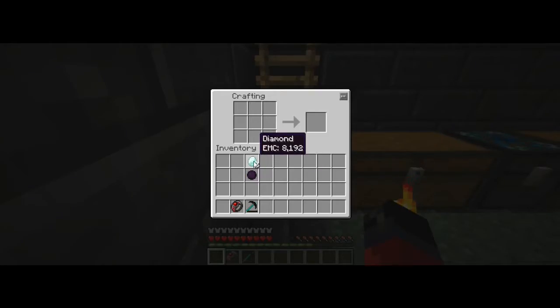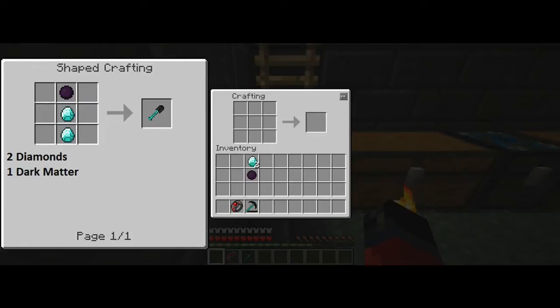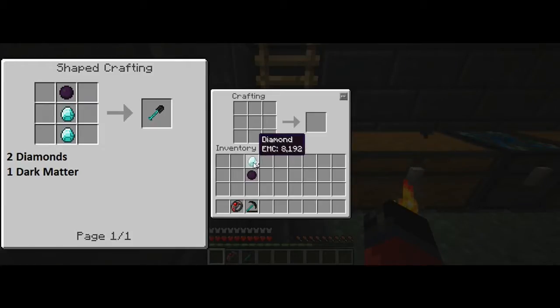Next up we'll go ahead and make the shovel. Again, you may want to pause the video and take note of the items you're going to need in the left hand corner. Once you have them, just place them in the crafting grid like so — and as you can see, that gives us the dark matter shovel.